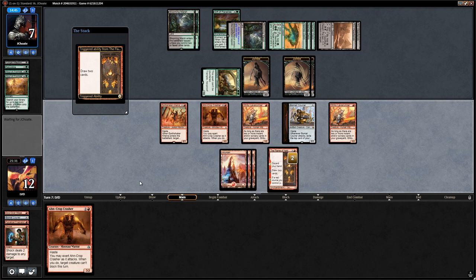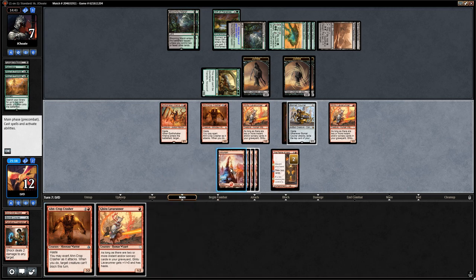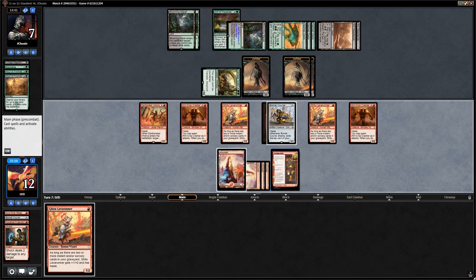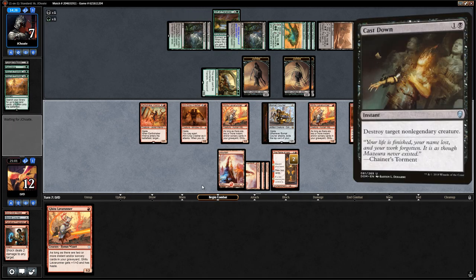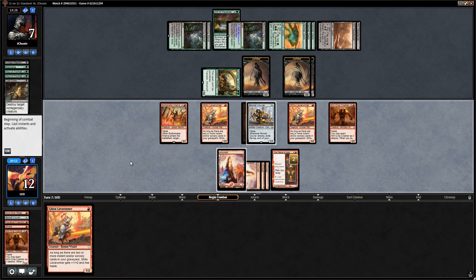Flame of Keld draws us another Crasher, a land, and a Lava Runner. We must be mindful not to die on the crackback. We could exert both Crashers or save everything for the third chapter next turn, but the opponent might keep Carnage Tyrant back and kill a Crasher with Ifnir Deadlands — better to get in the damage now. Cast Down on the Crasher changes the plan since we'd only push through three or four damage and could die to all these deserts.